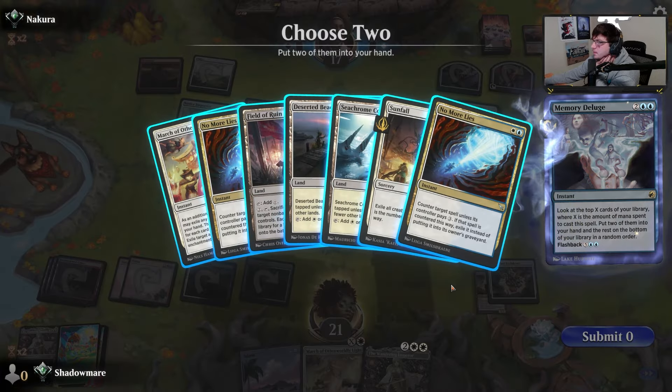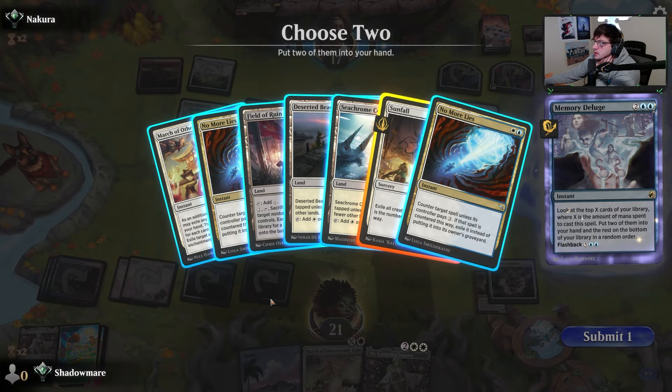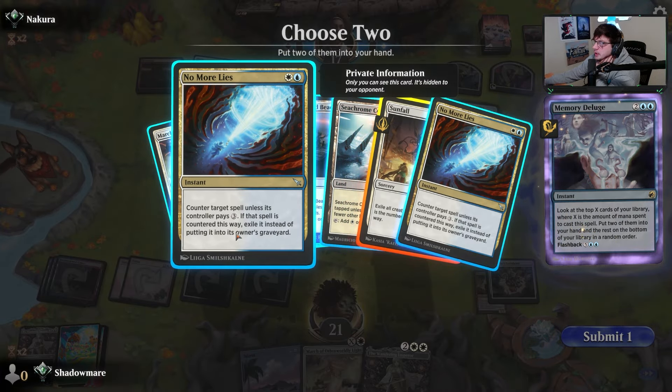I assume it has to be a land on top. Sunfall seems great — no more lies to counter their spell that they play after. Seems fantastic. And a Memory Deluge off the top. We are now approaching garbage time. All these are gone as they try to play something important next turn.